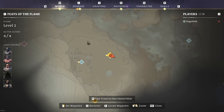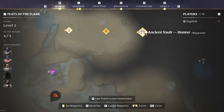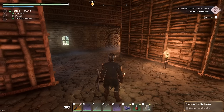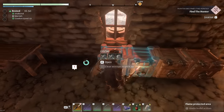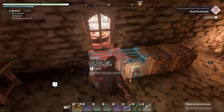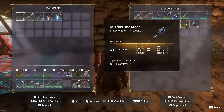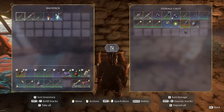I think what we're going to do first is go get the hunter in the ancient vault. Before that though — I did spend some time collecting resources, got a bunch of scrap metal, and I did get a legendary two-handed mace, which I'm probably just going to scrap because I don't use two-handed items.